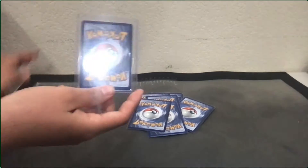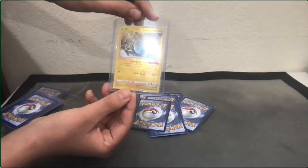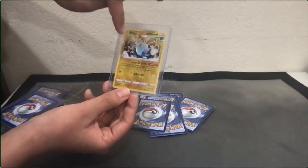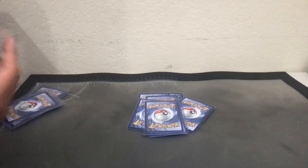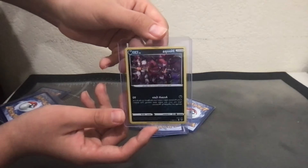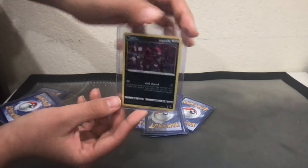Now we're getting to the epic cards. I've encased these because they look the coolest. Reverse holo Acrosalt — nice, I wish I got the holo though because I feel like the lightning would look really cool. Next one — holo Hoopa. Oh my god, you got a Hoopa! Yeah, holo Hoopa and it's holo, so it's really sick.